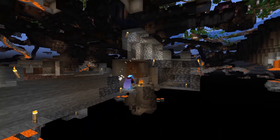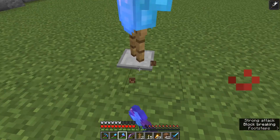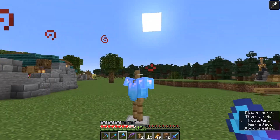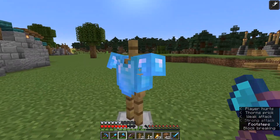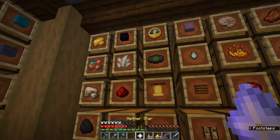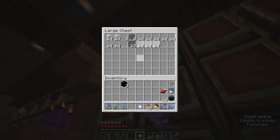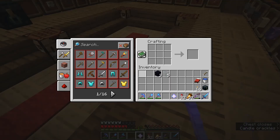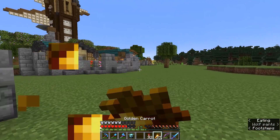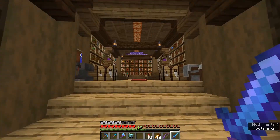And that was the wither done — easy stuff! I just discovered something interesting: this chest plate has Thorns on it, and if I hit the armor stand I get hurt by the Thorns — that's definitely interesting. Now that we have a nether star acquired, we can go ahead and build ourselves a beacon. We'll need three obsidian and five pieces of regular glass to do this. And there it is — a beacon!